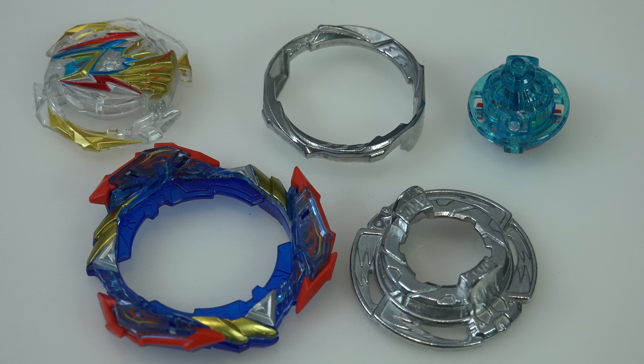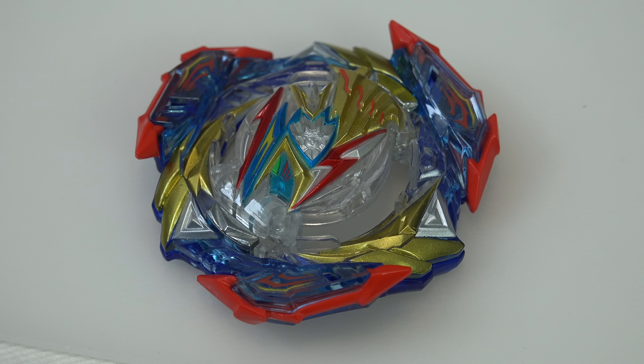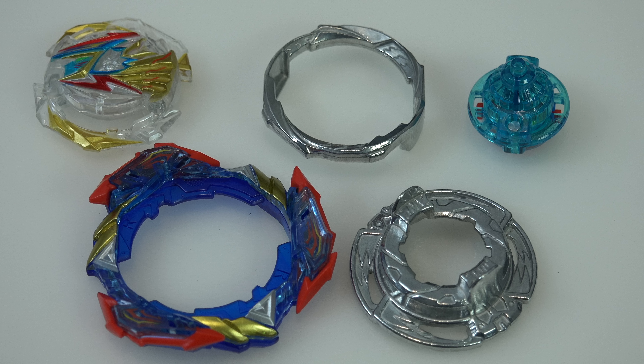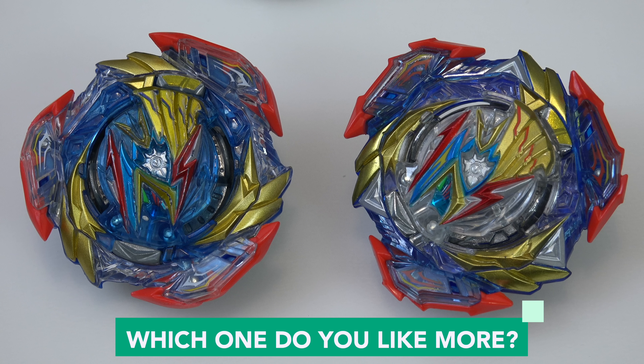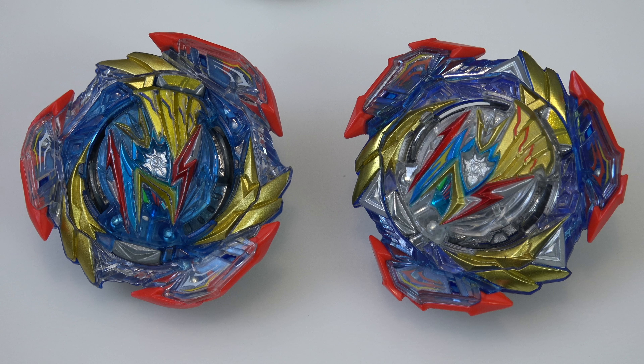Moving on to Ultimate Valkyrie. For the layer, it's pretty much the exact same design — everything that has changed is purely cosmetics. You get different stickers on the DB core. When it comes to the blade itself, there's some different colored paint — a little bit less clear, some silver paint, a little more gold. The rubber looks like a deeper red, a little bit darker. I think it looks better than the Ultimate Valkyrie we got about a year ago in Beyblade Burst DB. Let us know which version you guys like more.